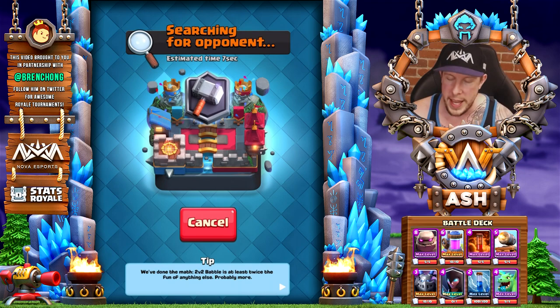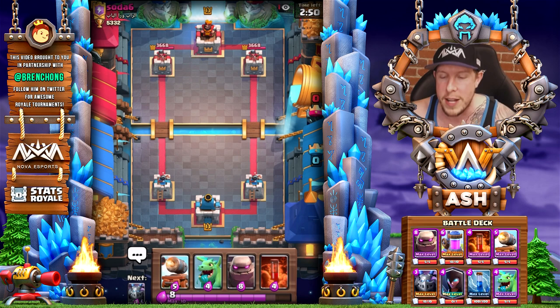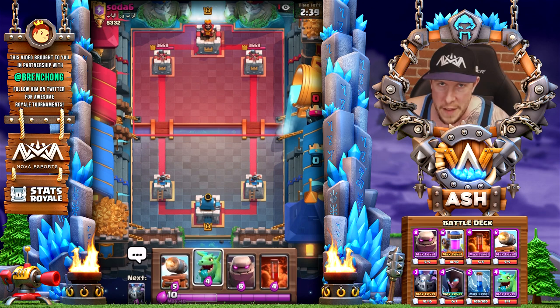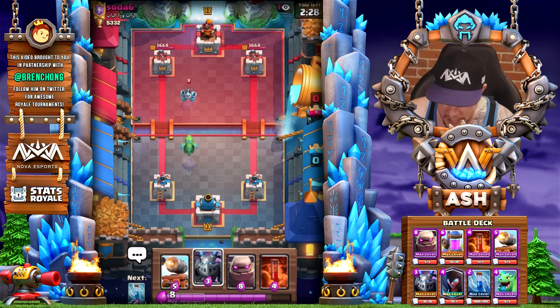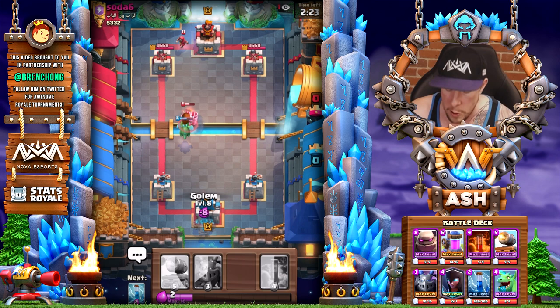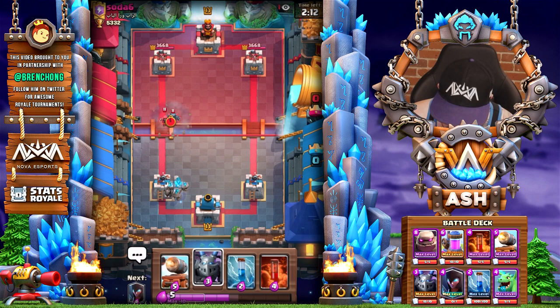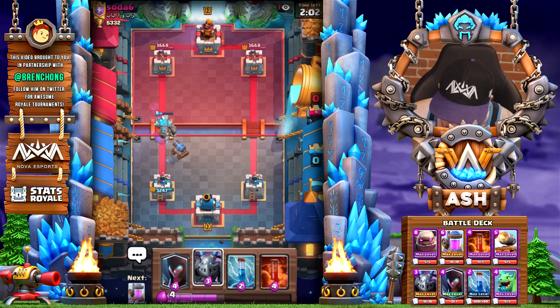We're at 5300 trophies. Let's hop into a ladder match against Soda6. We have a really bad starting hand — pretty much the worst starting hand you can have in this deck. We don't have a small spell to cycle, and we don't have the Elixir Pump in our first five cards. I drop a Baby Dragon, making a four-for-three trade that gives my opponent the advantage. I'm going to go ahead and drop a Golem — risky play — but I Cannon Cart in the back to help out against the Mini PEKKA.